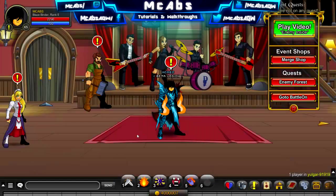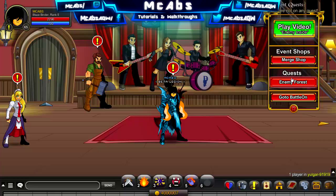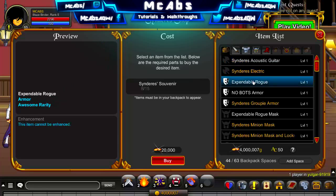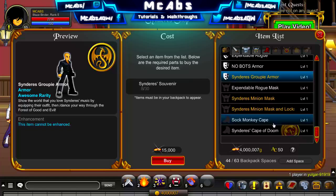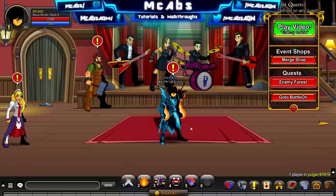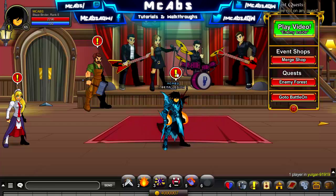Hey everyone, I'm back and today I'm going to be showing you how to get some Saint Drey's souvenirs. There's a merch shop over here and you can get some pretty cool stuff — you can get some armors, some helms, the sock monkey keep, and you can also get the Cape of Doom if you don't have it already.